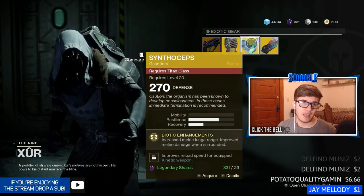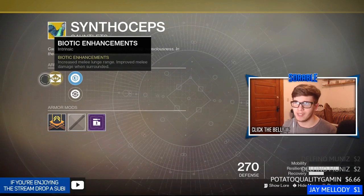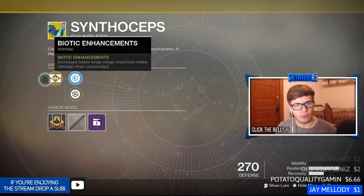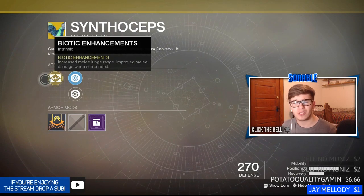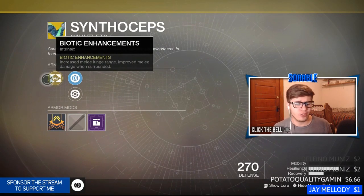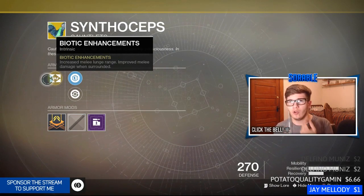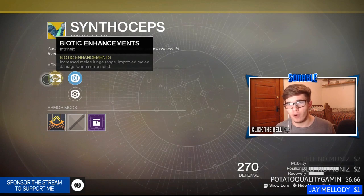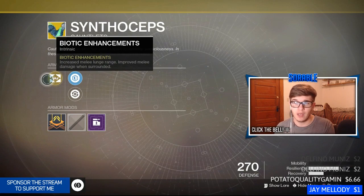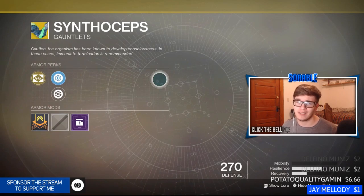For the Titan we have the Synthiceps, a very good exotic Titan gauntlet. Its intrinsic perk is Biotic Enhancements, which increases melee lunge range and improves melee damage when surrounded. Pretty much what this does is give you a huge melee range on your Titan — they're usually like little T-Rexes that can't move their arms much, but this literally makes you lunge across the map. They toned it down a little bit, but you can still lunge a very far distance. Improved melee damage when surrounded is very good for PvP. A thousand percent pick this up — plus with certain shaders it looks very nice.